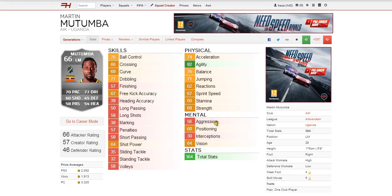Moving on to the mental stats. He's got 56 aggression, 60 positioning, 30 interceptions, and 64 vision. He has a 66 attacker rating, 57 creator rating, and 46 defender rating — read into that what you will.